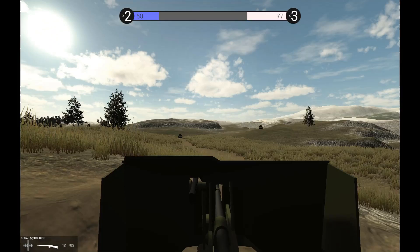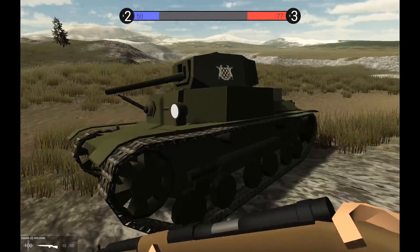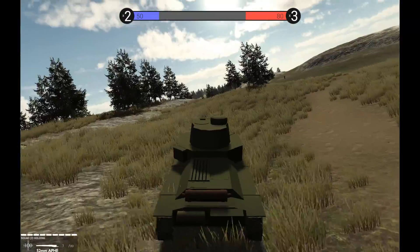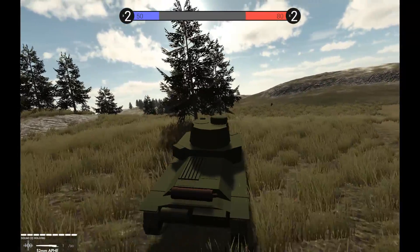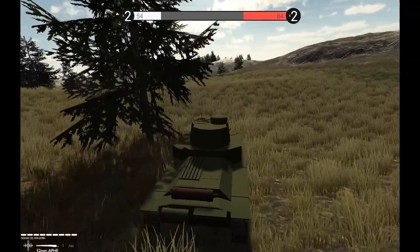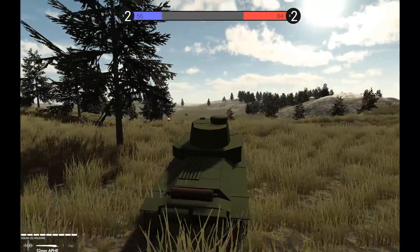I've also added something to the anti-tank guns — both this new Servanian anti-tank gun and the old Heddaq RF-37 — where, in addition to the barrel recoiling, the whole carriage sort of slides back a bit. Nothing too exaggerated; it doesn't go too far out of place, just a little effect to make it look a bit less static.